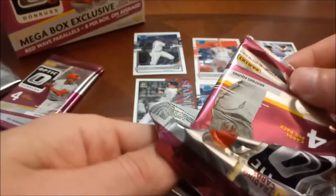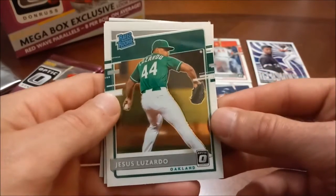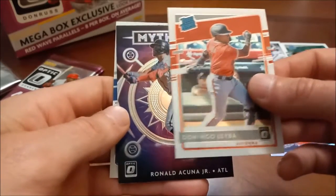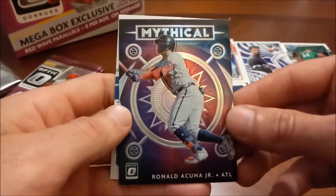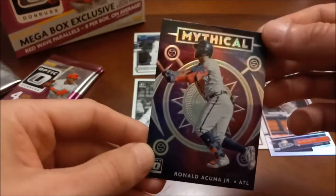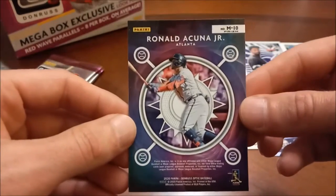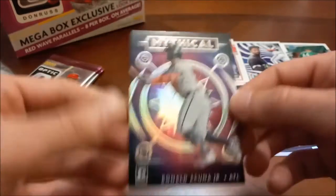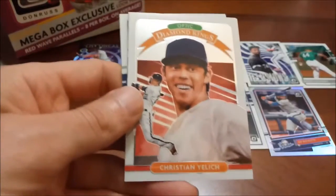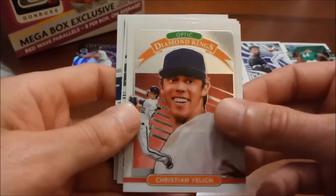For 40 bucks, which is the retail price on these, I would say I'm pretty satisfied. Jesus Luzardo rated rookie is another nice one — we'll set him down in the top right. Domingo Leyba next, and then a very nice insert here — Mythical Ronald Acuna Jr. That is a prism as well, so Ronald Acuna of course one of the big young names in the game. I pulled out these sleeves and top loaders but haven't used any of them yet — probably saving them for the auto.